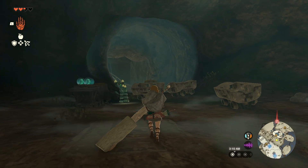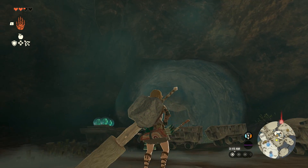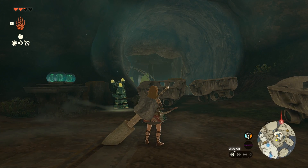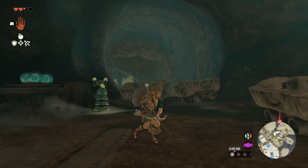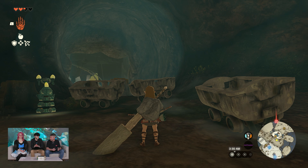So anytime you find a cave, to recap: go in and take everything. Take all the bright bloom seeds and all the other stuff you can find. Speaking of taking, I've been taking up a lot of gameplay time. Gab, would you like to play? Let's get after it.